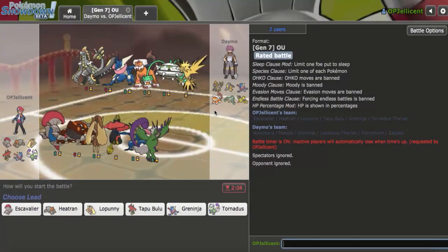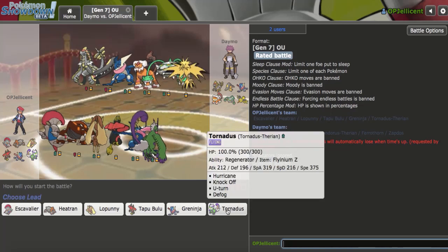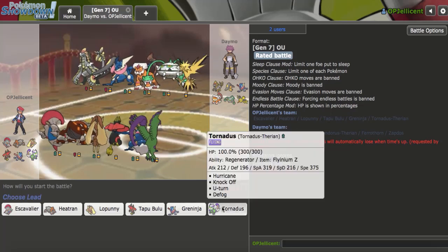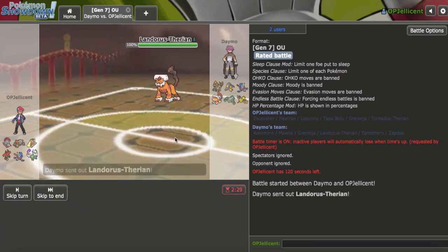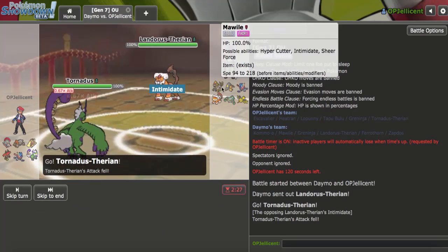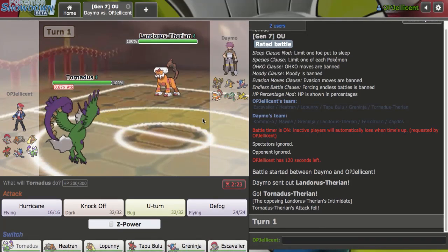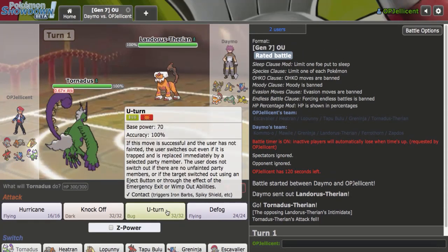Zapdos is going to be very tough to break, but I can knock it off. The problem is I'm going to risk Static while doing that, but I really need those Leftovers gone. I'm going to try to do that immediately as they lead off with the Lando-T. If this is Choice Scarf with Stone Edge, I actually die in one hit because I'm fully offensive, so maybe I should switch out.